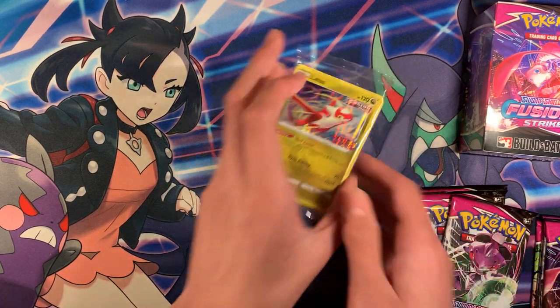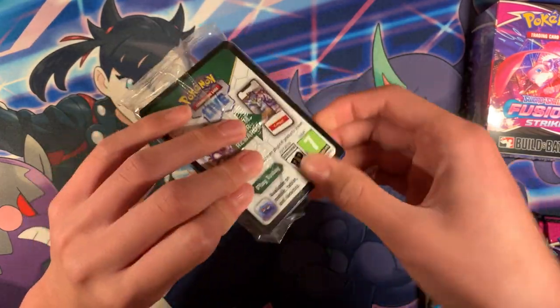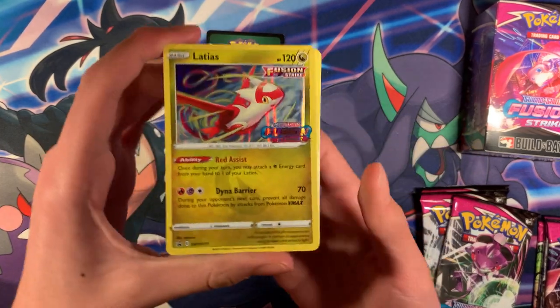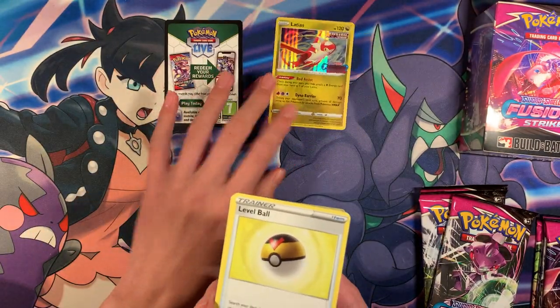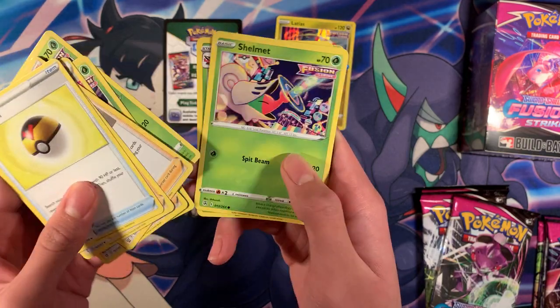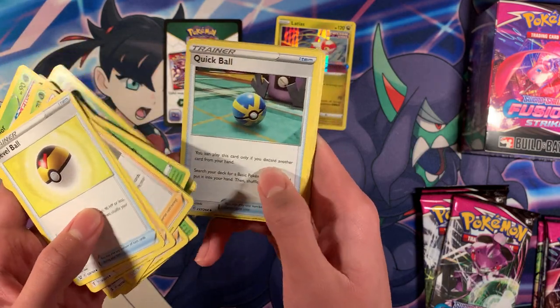Now let's open up the Latios deck and see what we get. We'll give the code away after we show all the cards. We got the exclusive Latios promo card for my Mew VMAX deck. We have Loveable, Copycat, Bruno, Sonia, Fusionstruck Energy, Shellmet, Shellmet, Shellmet, Selly Core — I think that's how you pronounce that.